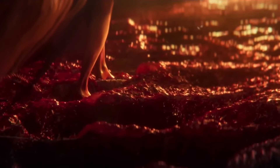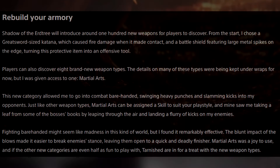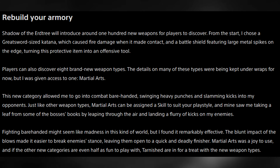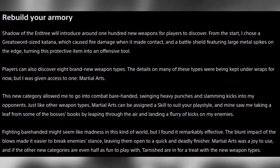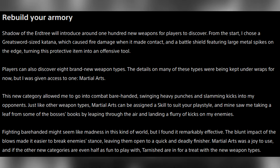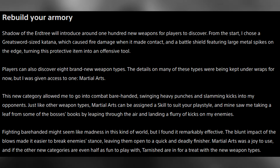According to PlayStation blog writer Eric Whalen, hand-to-hand combat felt really great. He had this to say: "Fighting barehanded might seem like madness in this kind of world, but I found it remarkably effective. The blunt impact of the blows made it easier to break enemies' stance, leaving them open to a quick and deadly finisher. Martial arts was a joy to use, and if the other new categories are even half as fun, Tarnished are in for a treat with the new weapon types." That's the kind of madness I can't wait to unleash.